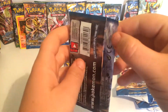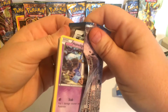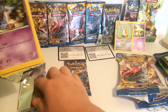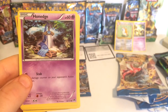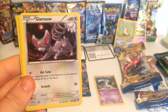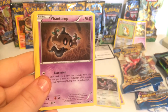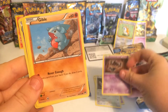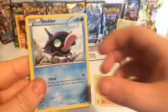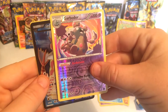Okay, so first up at 60 health points we have a Honedge. At 60 health points we have a Glenmeow maybe, at 50 health points we have a Phantump, at 60 health points we have a Gible, at 60 health points we have a Shellder, at 100 health points we have a Garbodor — sorry, I don't know how to pronounce that one.